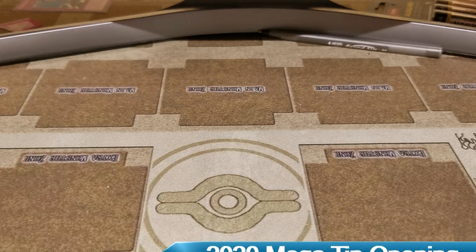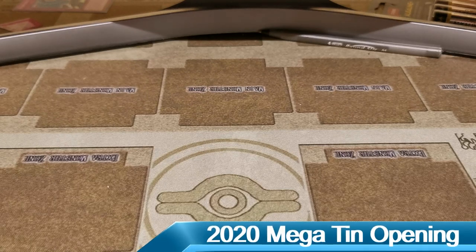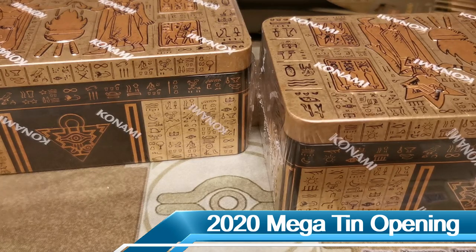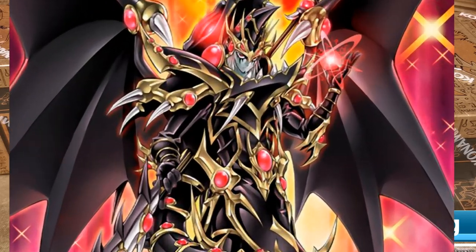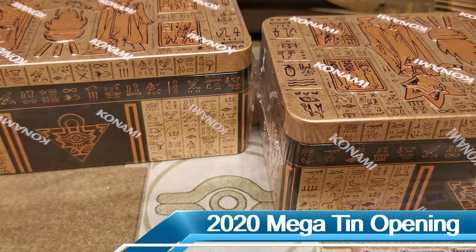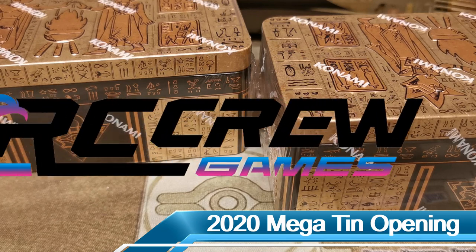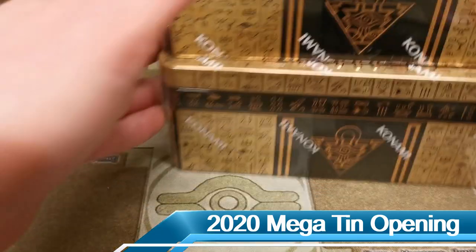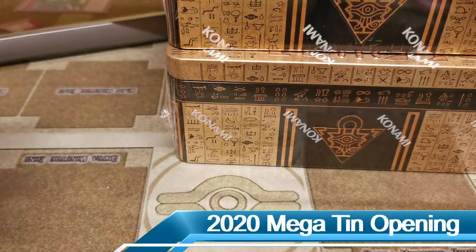What's going on guys, this video is of course another sealed product opening video. You would have read in the title that we are opening 2020 megatins — we are on the hunt for Red-Eyes Dark Dragoon today. I need to give a special shout out to the crew down at RC Crew Games, they are one of the best hobby stores south of the Queensland border. Thank you so much for getting behind me and allowing me to buy a case of these megatins from you.